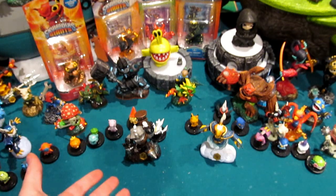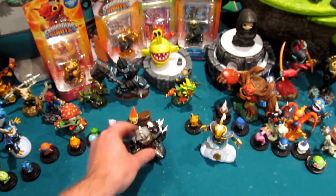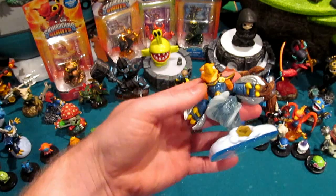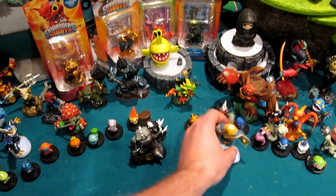I happen to have Earth Element's Swap Force character Rubble Rouser here, and he is joined by Air Element's Swap Force character of the Spin ability — Free Ranger. What on Earth would those two guys have in common? We've got an Earth Element guy with a Dig ability and an Air Element guy with a Spin ability. They can both swap. Well, they can swap, but are we missing anyone from our collection? There's 16 swappers.